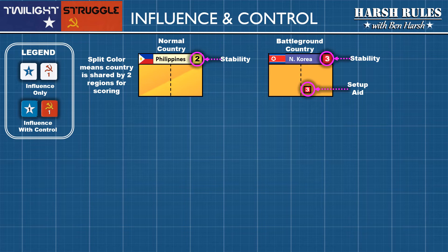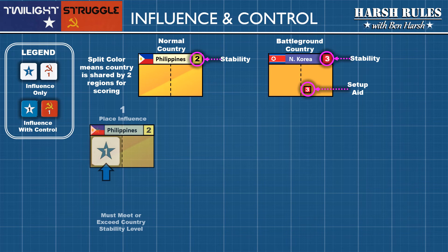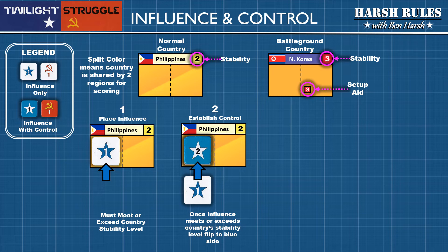Now let's talk about one of the most critical stats in the game: stability. Whether the country is classified as normal or a battleground, the stability number indicates the independence and power of that country's government. The higher the stability, the more influence is required from the superpower to control the country. If there is no existing influence in a country and a superpower has influence in an adjacent country, then they may place an influence marker there. An influence marker is first placed white side up, representing that the superpower only has influence and not control. On a country box, the U.S. places their influence on the left side and the USSR on the right side. A superpower cannot gain control of a country until their influence meets or exceeds the stability number. When the superpower adds enough influence to meet or exceed the country's stability, flip the marker over to the colored side to indicate the superpower now has control of that country.